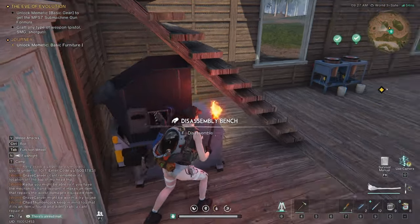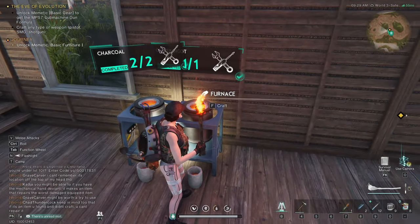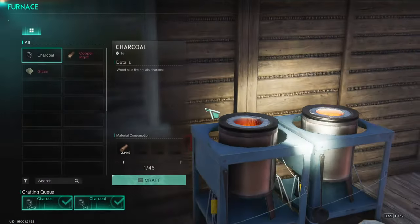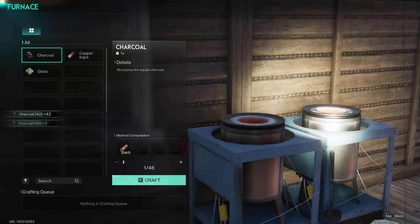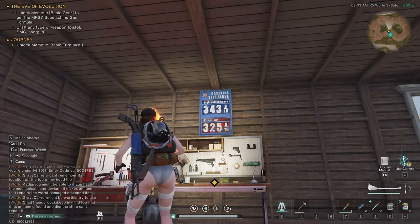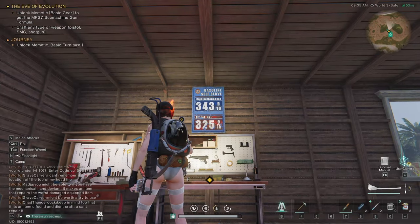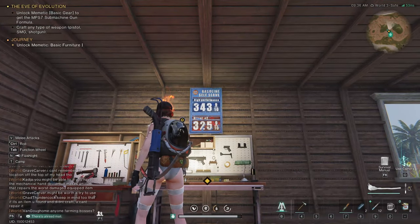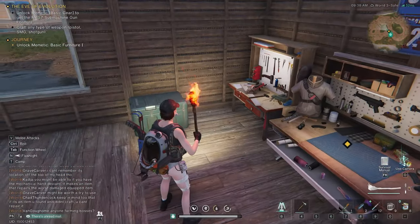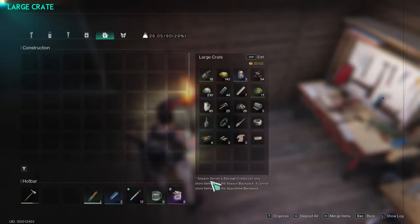This is the disassembly bench. I put another furnace down, which has copper and charcoal in it. And that's the billboard I picked up the other day — Gasoline Self-Service, 3.43. Fuel is much more expensive now. And I made a storage crate with a bunch of stuff in it.